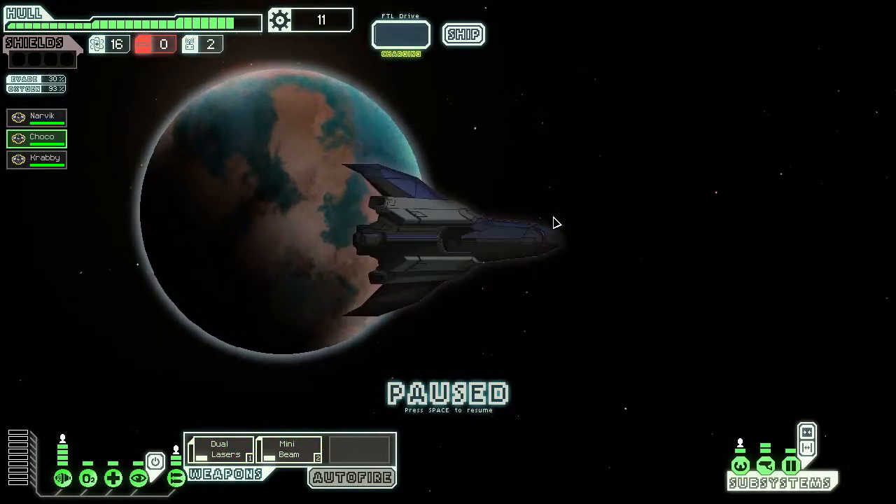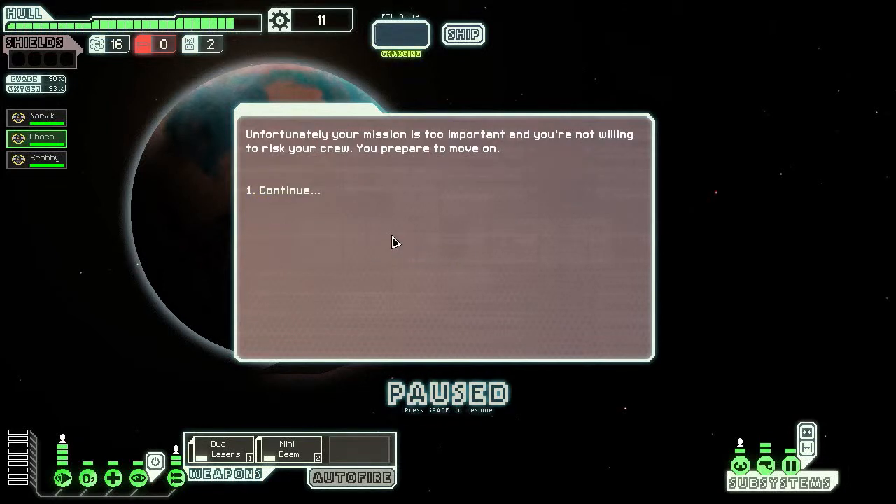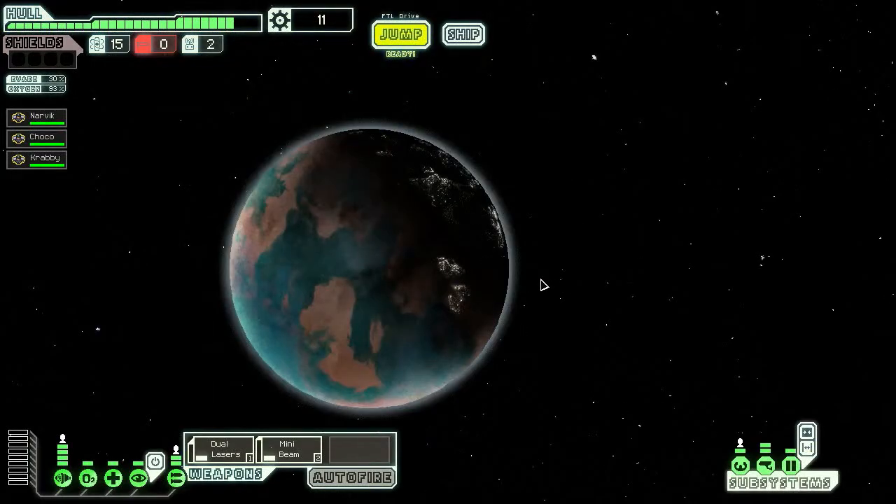Let's check out this distress call — another 5% dodge with Choco in the engine room, neat. You locate the source of the distress call in a nearby human mining colony. An unknown disease has spread among the workers and they're trying to set up a quarantine but lack enforcement. Unfortunately, our mission is too important and we're not willing to risk our crew, so we move on. The quest is down there — we'll check it out. We've been here before so nothing happens.